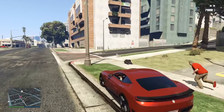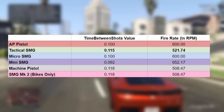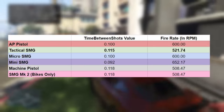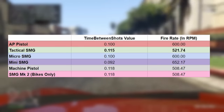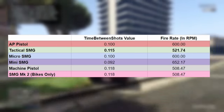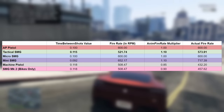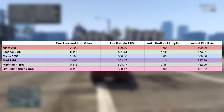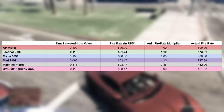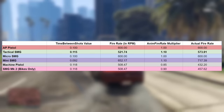For its rate of fire, in the game files it has a time-between-shots value of 0.115, which is a little bit slower than the AP pistol, the Micro SMG, and the Mini SMG. That translates to an RPM value of 521.74. However, this isn't the final fire rate you see in-game, because there's another variable: the anim fire rate multiplier. This either increases or decreases the speed of the firing animation. If you make weapon mods on PC and want to change a gun's fire rate, you'll have to change this value alongside it, otherwise the fire rate doesn't actually change. If the anim fire rate value is over 1, it speeds up the fire rate; if it's below 1, it slows it down.